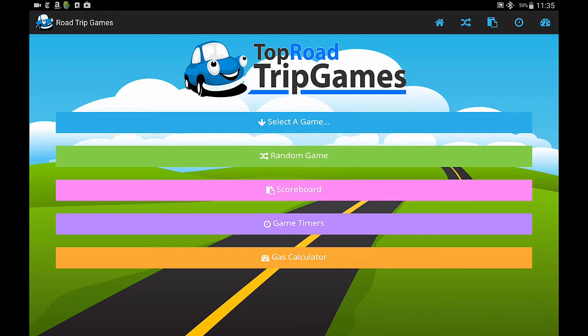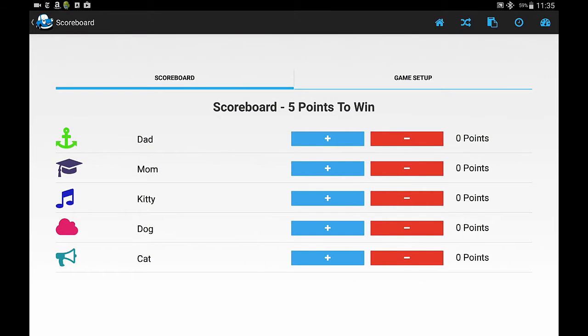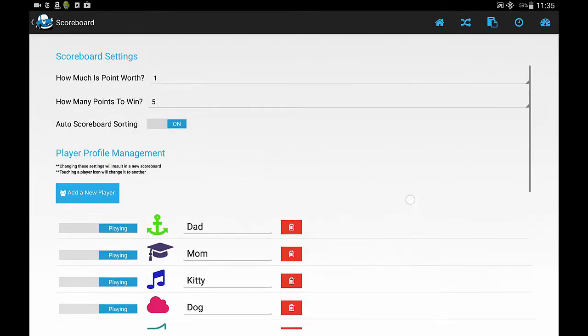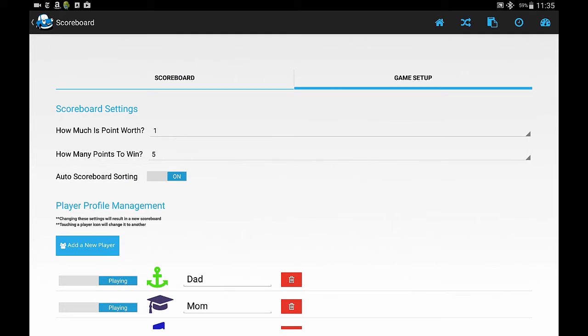To use it, we click on scoreboard. As you can see, we have some players in here already. But if you're just installing this from scratch, it's going to say player 1, 2, 3, 4, 5, and so on. The first thing you'll want to do is go to game setup. From here you can manage the players and set up the scoreboard. Right now every point is worth 1 point and it takes 5 points to win. You can change that for whatever purposes you need, and the scoreboard is going to auto sort.